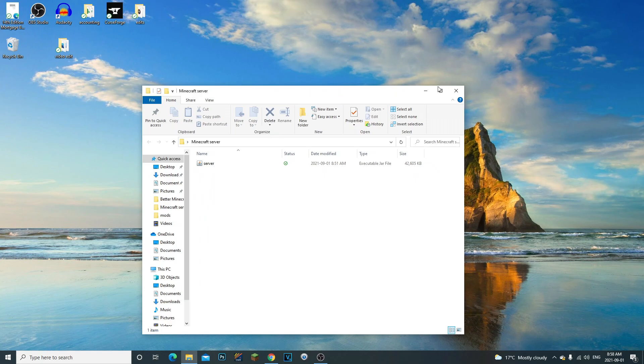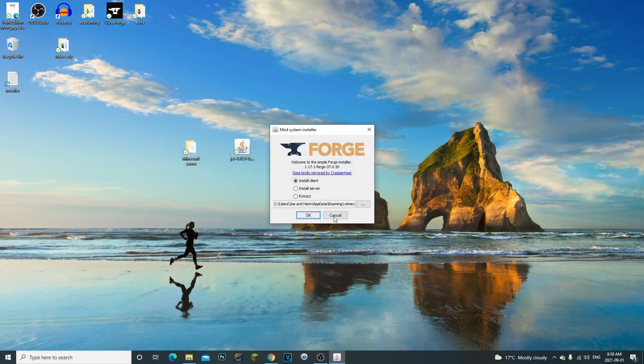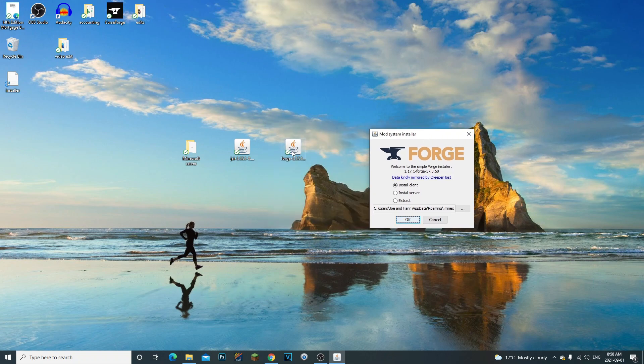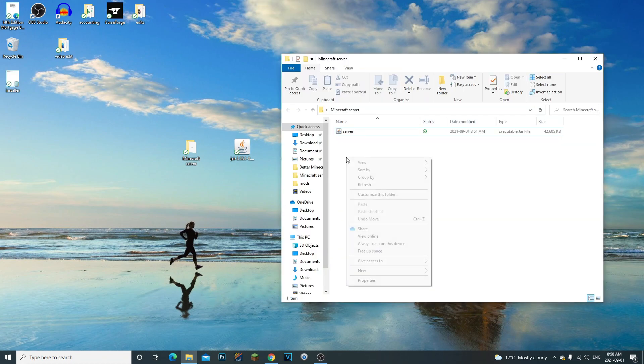Make sure that you have Forge installed to your client. If you haven't done that already, open up the Forge installer and click 'Install Client'. Make sure you have it installed to your client.